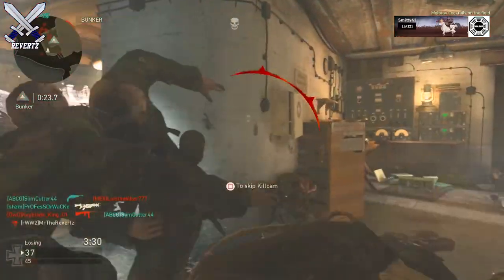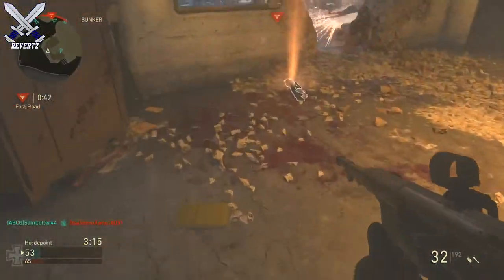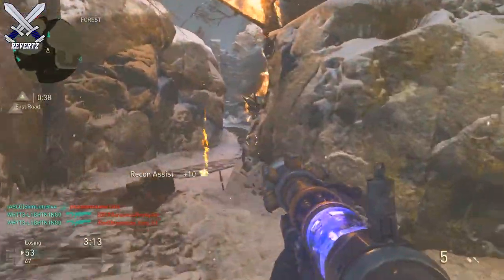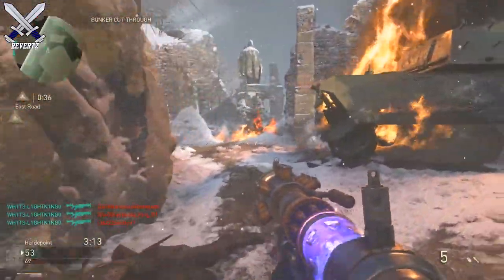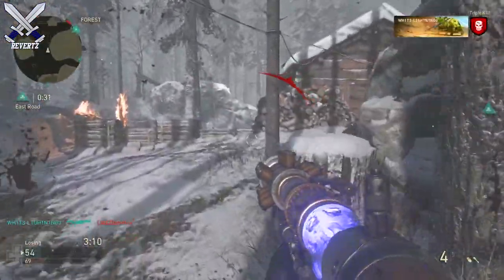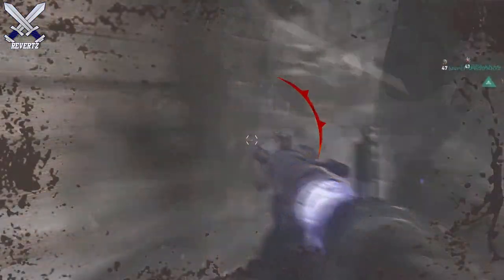You can't use this in the regular core game modes like domination, TDM, or free-for-all. You can only use the Tesla weapon in hardpoint and infected. I've seen a lot of confusion from players who think this weapon is only unlockable through supply drops — it's not. The way you get this weapon is by killing one of the zombies, and then they will randomly drop the gun on the ground.